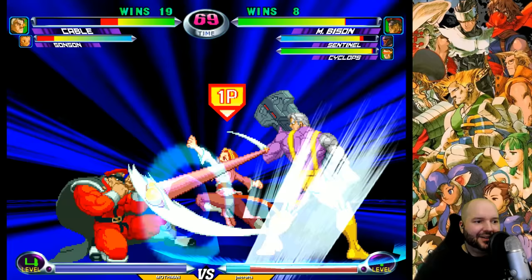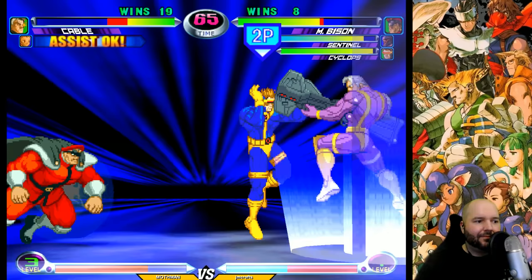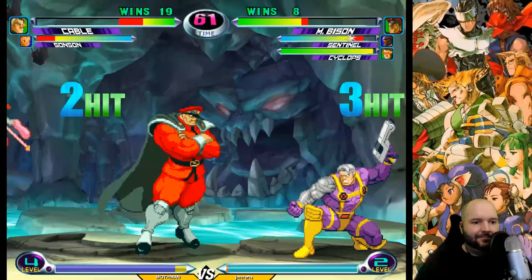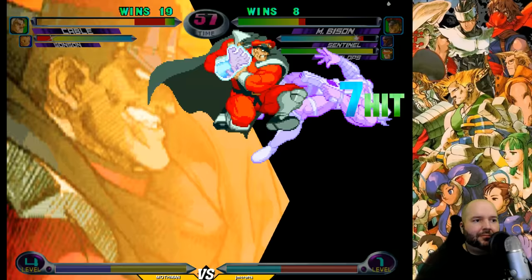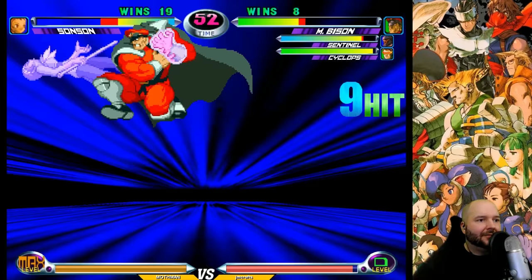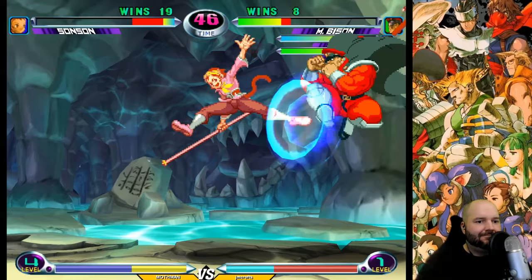Let's just restore the team order real quick. Oh, I missed the Tegin. Damn, the Bison-Cyclops bro — Cyclops enables everything. Nice, dude, that's pretty sick — the teleport with the drones. Yeah, this team's really fun. I'll do it again; I'm not sure what I'm doing.